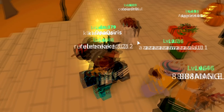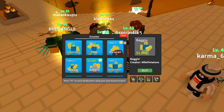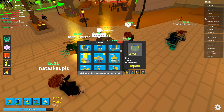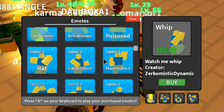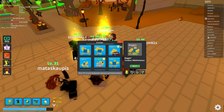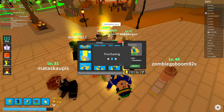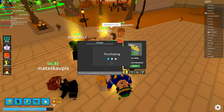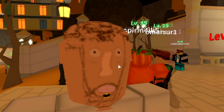Someone's doing an emote — that's a really cool one. Let's check out the new emotes: there's the whip one, no thank you, and Breakdown. There's also Begging — let's buy that one. You know what, let's go ahead and buy a few of these for Robux, because this game is cool and if I buy these items then I'm also cool.